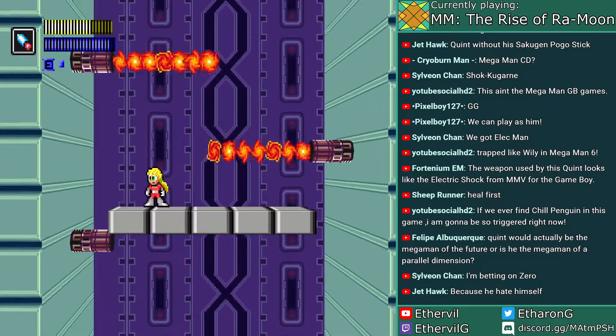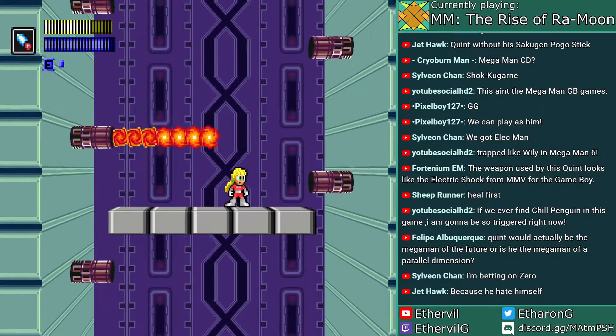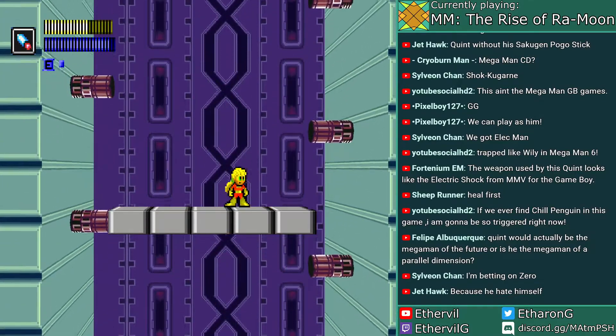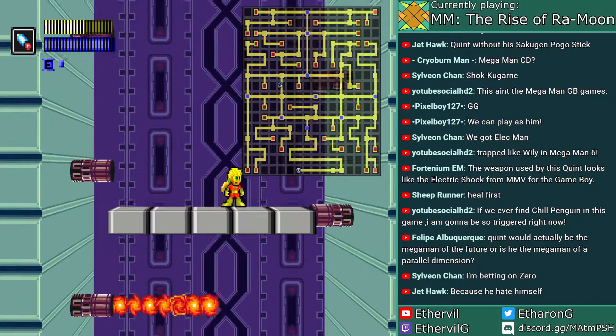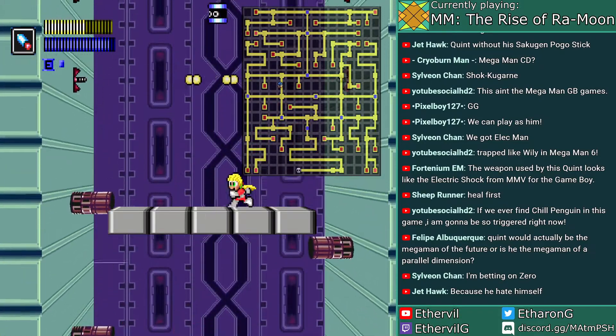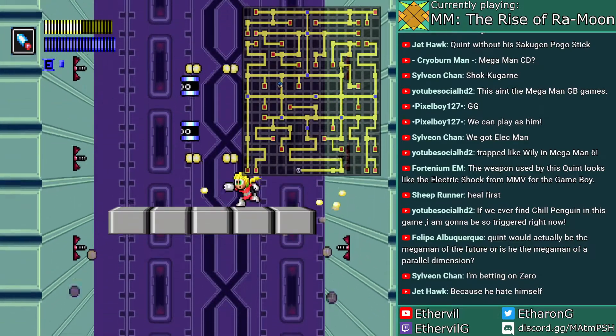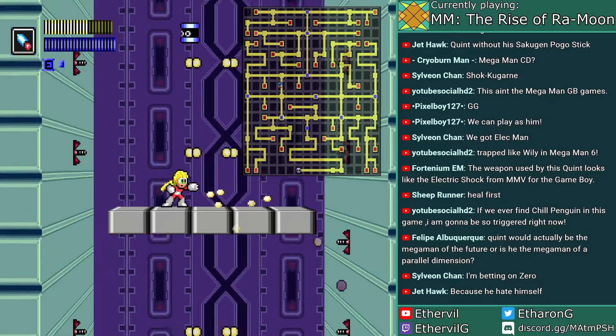I love the grappling hook — it's basically what the wire adapter should have been. Another elevator section. And to answer your question on the map: the Mega Man icon indicates where I am, the blue dots indicate the teleporters, the red dots indicate where the bosses are, and the skull icon on the bottom part is where Ramon resides.